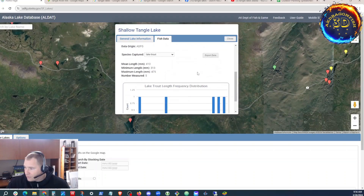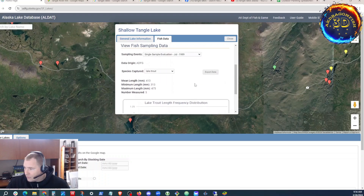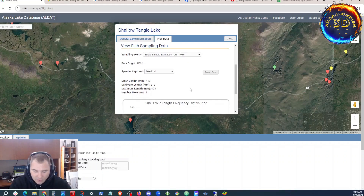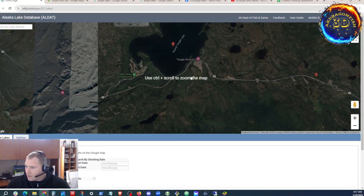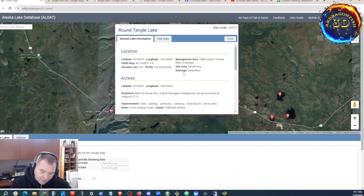Fish data — let's see what's there. Lake Trout. According to ADFG, shallow Tango has Lake Trout. North side of Tango, Tango by the river, Tango by the road — that was shallow Tango Lakes. I'm going to have to kayak up into there. Round Tango Lakes. Management area is important for the sake of regs — Delta slash Upper Tenenal.